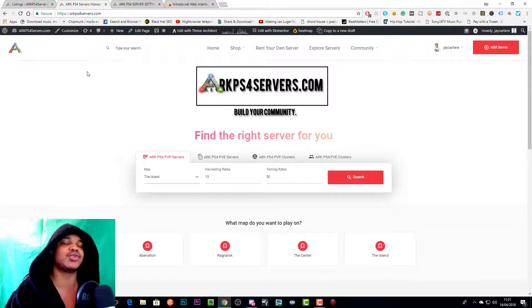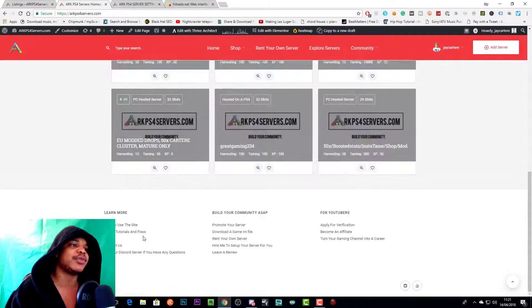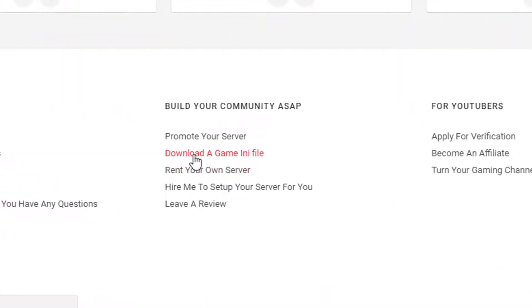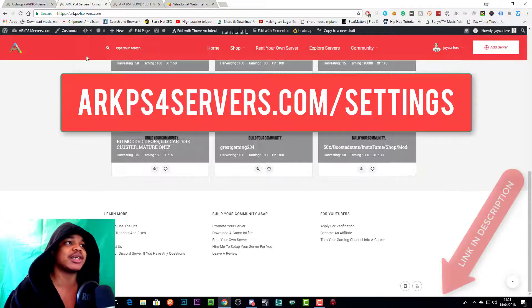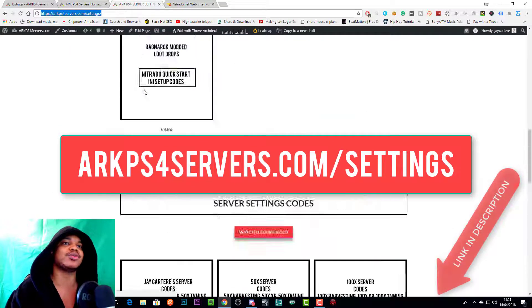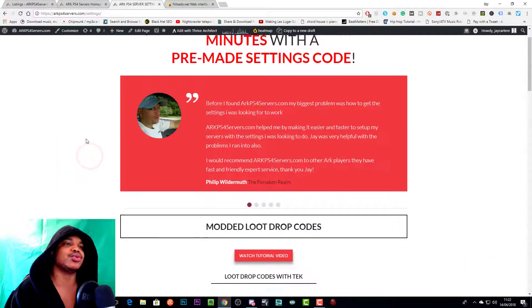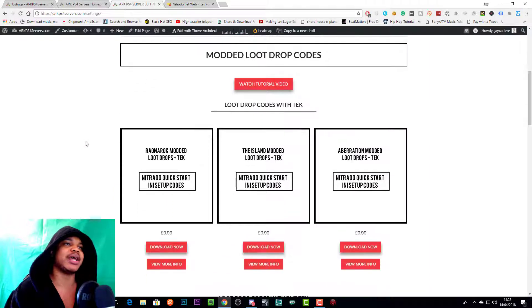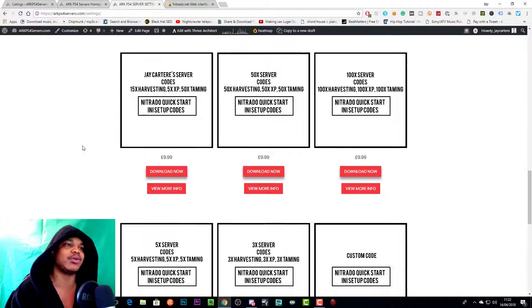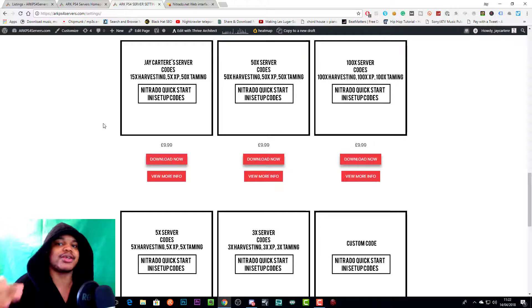If you want to get your server set up as quickly as possible, go to arcps4servers.com and come to the shop. You can go to 'Download Game Ini Codes', or go down to 'Download a Game Ini File', or just go to arcps4servers.com/settings — that's probably the easiest way. On this page you can scroll down and pick what you want to download. We're going to download the JCartRay server codes, which are the codes I'm currently using on my ARK server cluster.